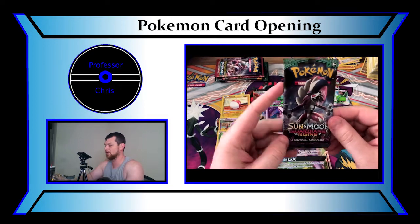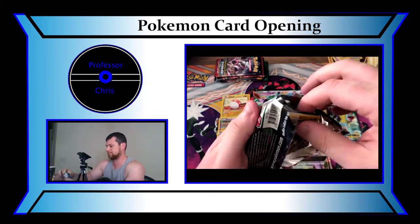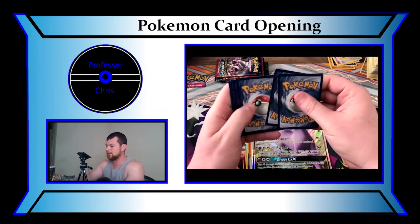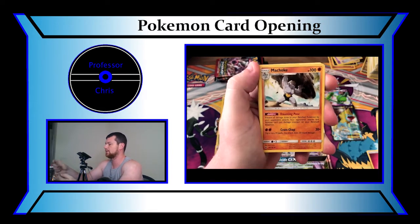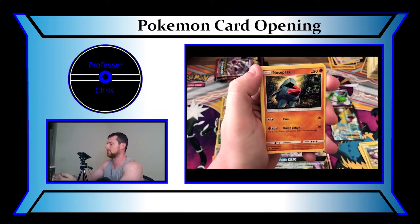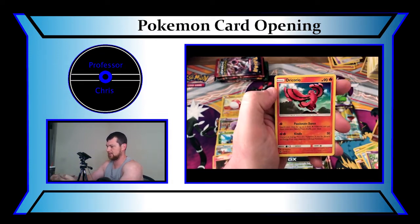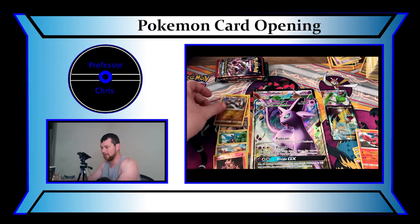Next up we have a Guardians Rising Sun and Moon. On Sun and Moon it's four back, not three. Trainer Code Card — comment below, let me know. First card you'll see is an Energy — there's a Fairy Energy. We have a Lampent, a Machoke, a Slowbro, a Goomy, a Wimpod, a Nosepass, a Wishiwashi, a Slowpoke, a Hakamo-o Holo. And last but not least, we have an Oricorio — the dancing Pokemon.